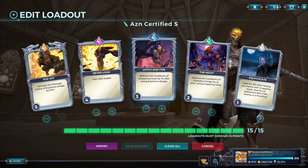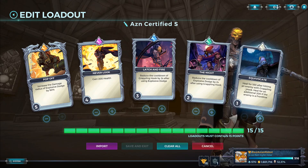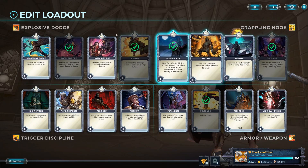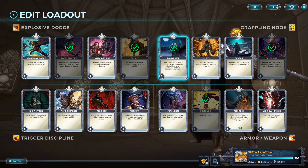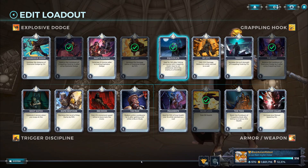You need to keep jumping in and out of combat. The Knight reduces the cooldown of Explosive Dodge by two seconds after using Grappling Hook. Do you see how all that feeds into each other? You Explosive Dodge, then Grappling Hook to get out of trouble, come back down, shoot some more, Explosive Dodge again — you can lay down a minefield around the whole area. Equivocate heals you for 100 after hitting an enemy with Grappling Hook, or 200 if the enemy is a front liner, but this is a throwaway card — you can replace it with anything.